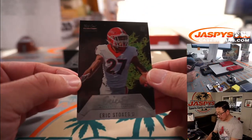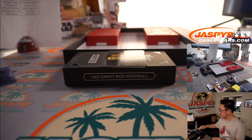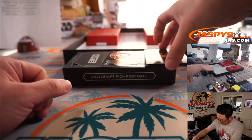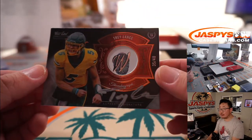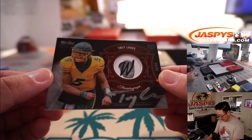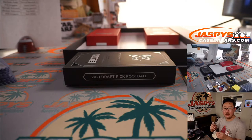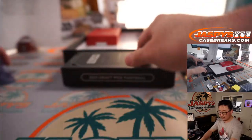We've got Eric Stokes' silver ink autograph for Will, four out of 40. And here is Trey Lance, thumbprint and silver ink autograph, 35 out of 40. Michael Robinson with the Trey Lance. There you go, Michael.